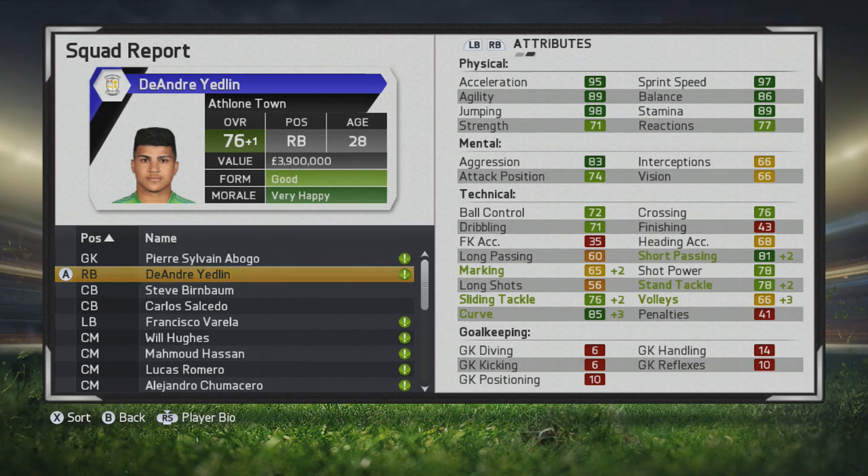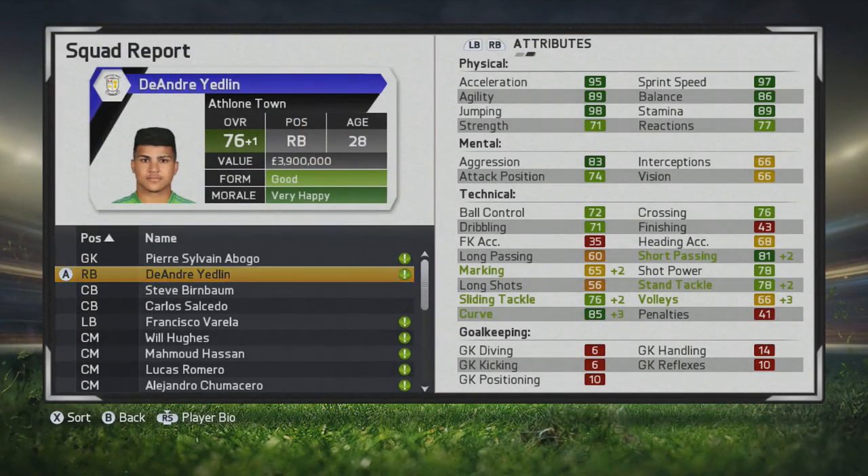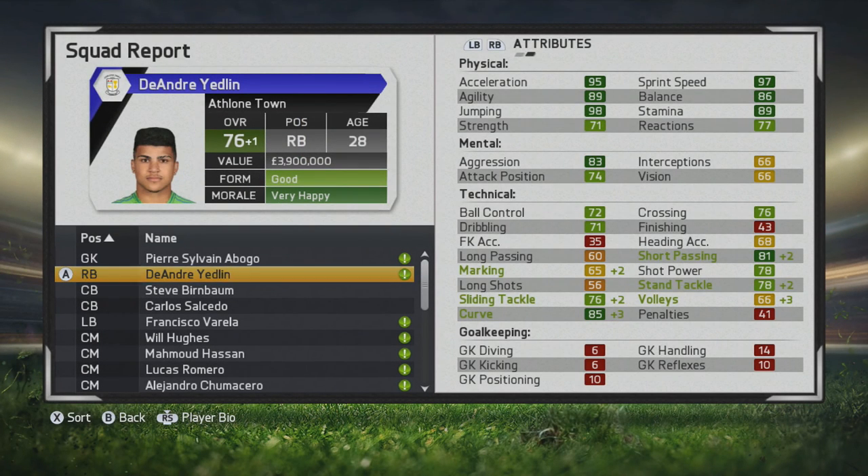Mental stats are decent, and of course his physical stats make him tremendous — he's an amazing player in that aspect. He'll be able to get up and down the pitch, so I definitely think you should take a look at him at right wing back and right mid with those work rates — he'll definitely make a huge difference on the offensive side of the ball. If you can use his pace properly, he can make a big difference defensively as well, but when you're getting closer to the box, that marking may cause some problems. So playing in a higher, more attacking position on the right side of the pitch would definitely be best.